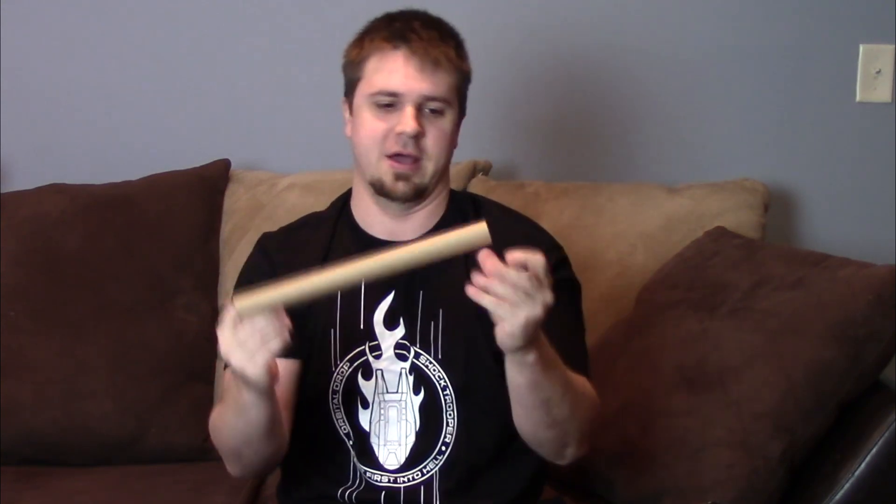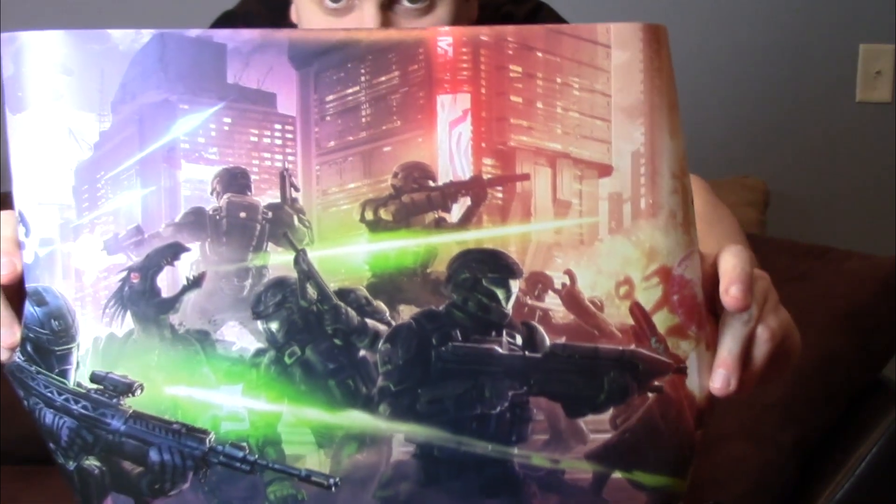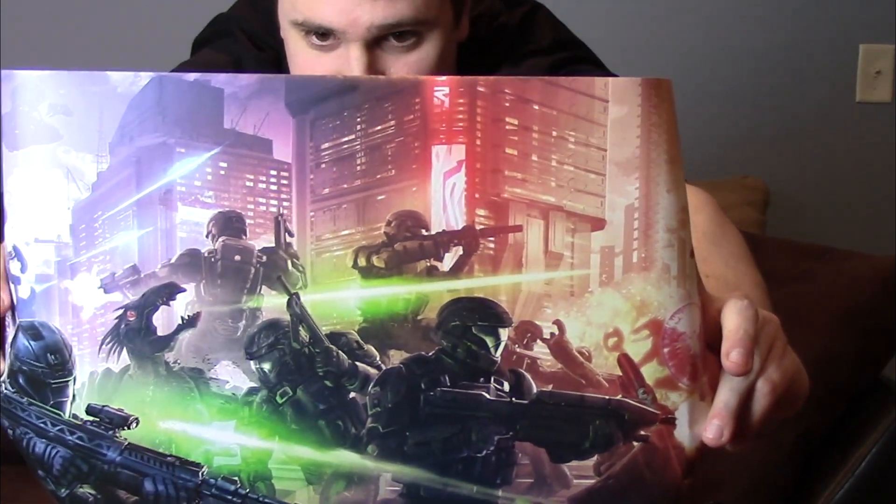Next we have what looks to be a spyglass with a poster inside. This is a sweet poster, really cool. It tells me what everything is on the back — so that last thing was the Halo morale patches, and the other one was the Stick It metal for when you throw a sticky grenade. The poster is very sweet.